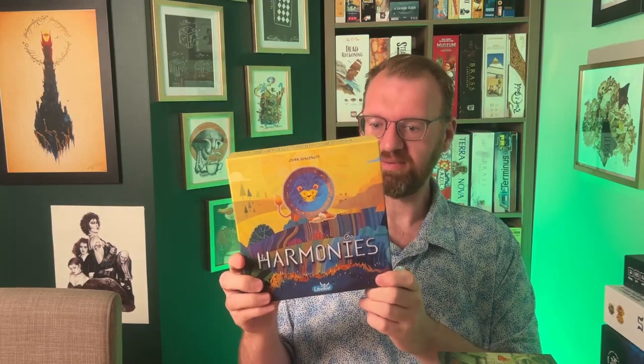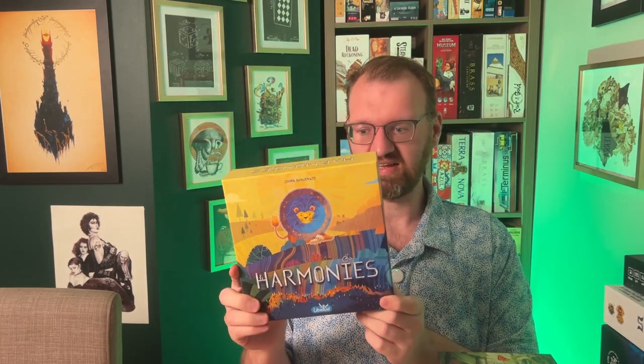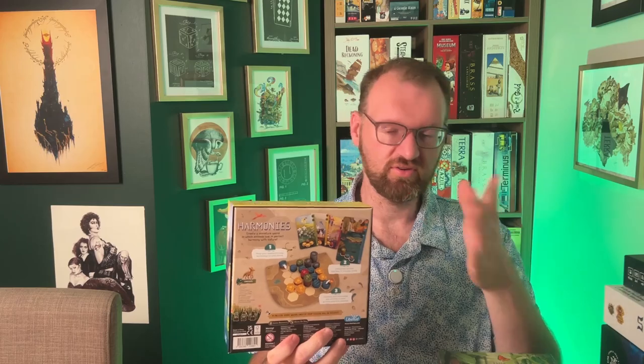Harmonies — I picked up a copy a couple of weeks ago and did the unboxing, but we finally got to play it in person. I played it on BGA. It's actually a little bit easier to understand in person than on BGA because there is a scoring sheet that makes it a lot easier. It's a pattern matching game where you lay out the pattern that is on the card, and when you do that, you get to place down an animal.